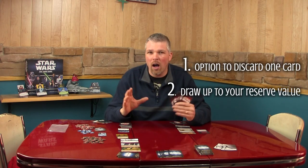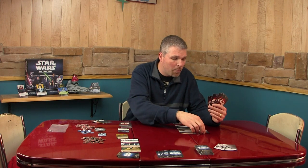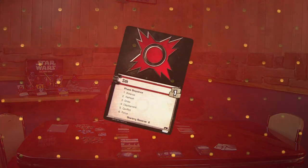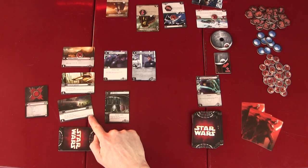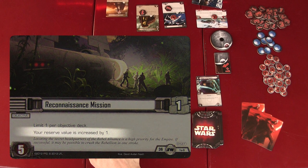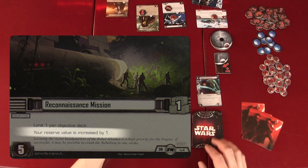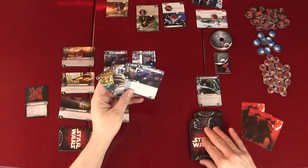Then you get to draw up to your reserve value. Your reserve value for each faction starts at six, and you look at the bottom of your affiliation card where it shows your reserve value. Some cards can add to or subtract from your reserve value. In this case, I'm the Sith and I have a card called Reconnaissance Mission — an objective that increases my reserve value by one, so now my reserve value is seven and I can draw up to seven cards.